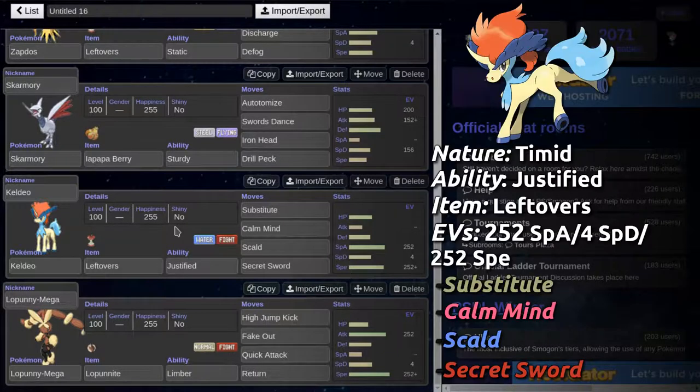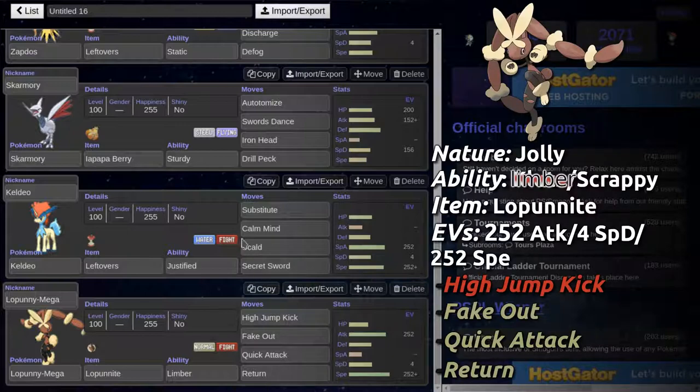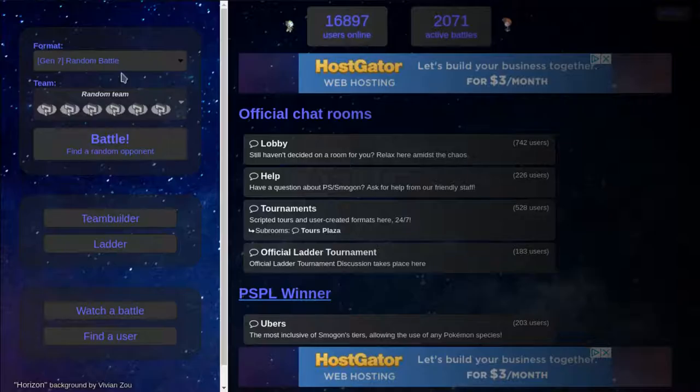Krookodile with Leftovers because it's a Substitute Calm Mind set with Scald and Secret Sword. I almost put Sacred Sword on there — I'm lucky I'm smart. And then we have Mega Lopunny with Quick Attack, Return, Fake Out, and High Jump Kick, because I don't know.